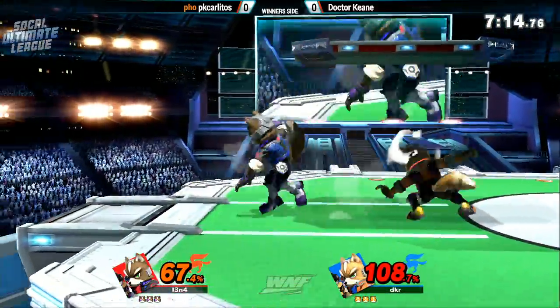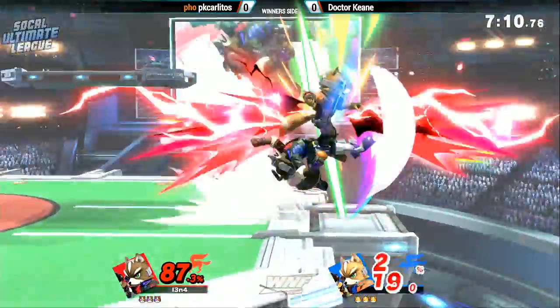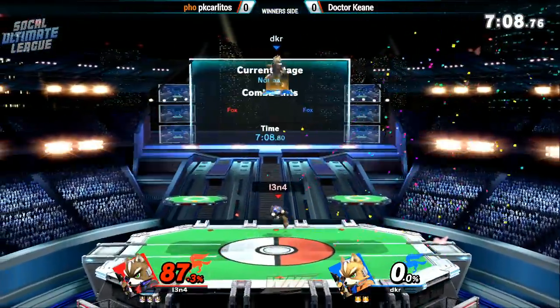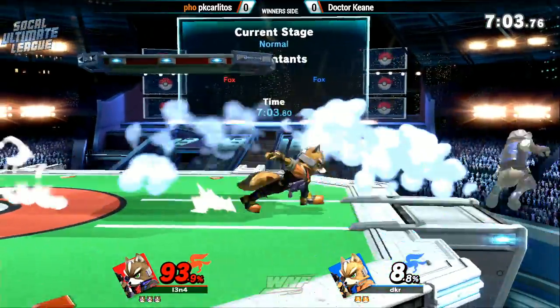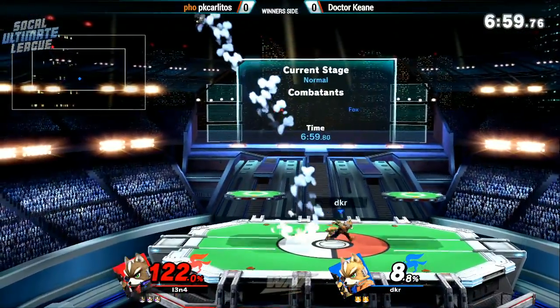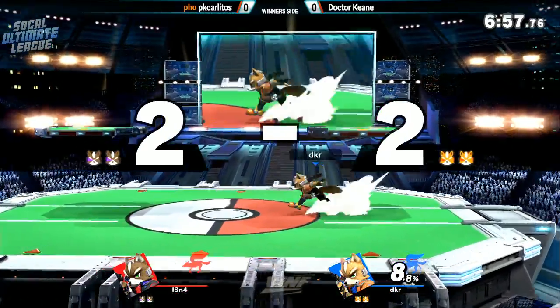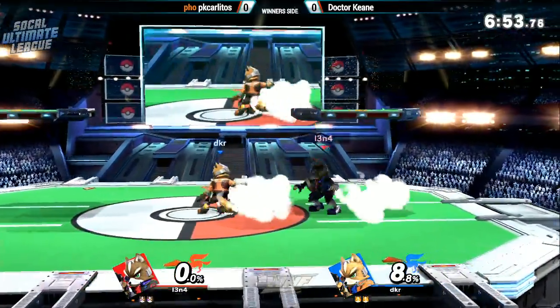Dr. King racked up to 108. PK Carlitos throwing on the damage — nice back air. Dr. King chases across with the up smash, pretty quick actually. He caught him off a jump. Fox's up smash is obviously one of the best in the game, but that was quick — he caught him on a jump. I don't know if that helped boost the kill early.